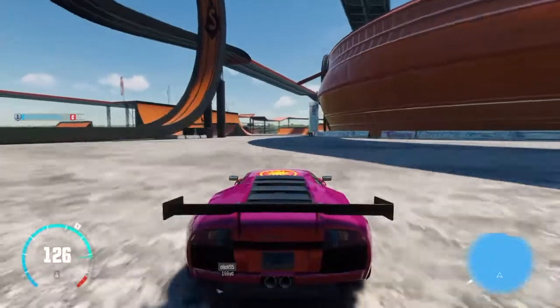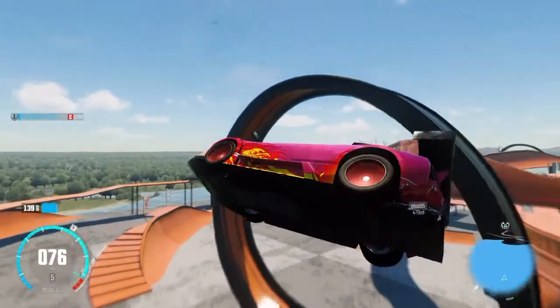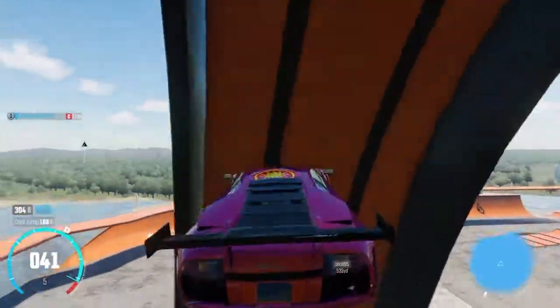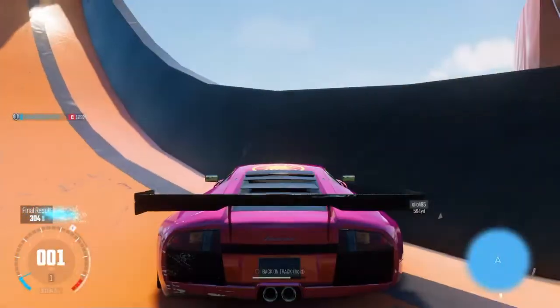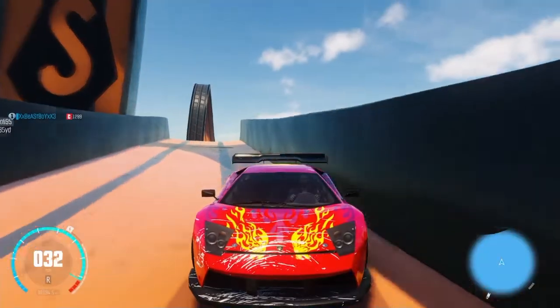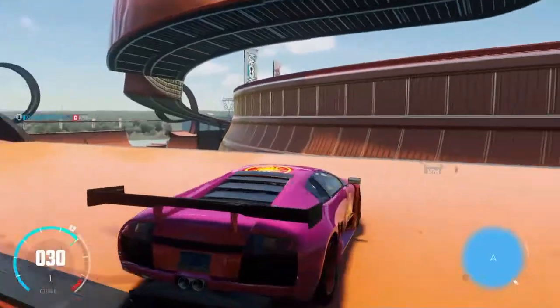And just basically piss around on all the jumps. As I do a jump, look in the left corner — your jump counter goes up, but it does glitch a lot. As you can see, my car glitches. But just keep doing all the jumps and you get quite a lot of money from doing this.